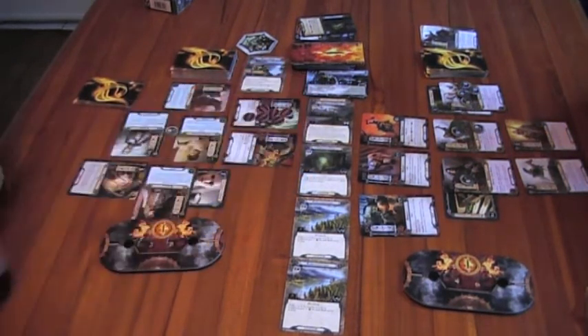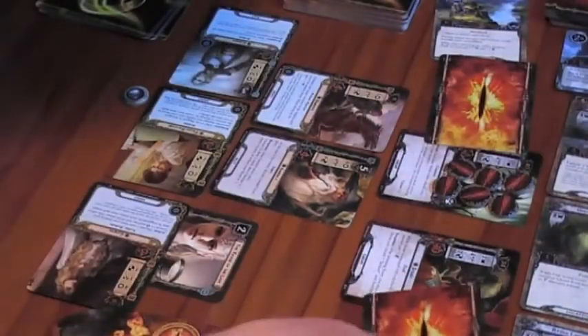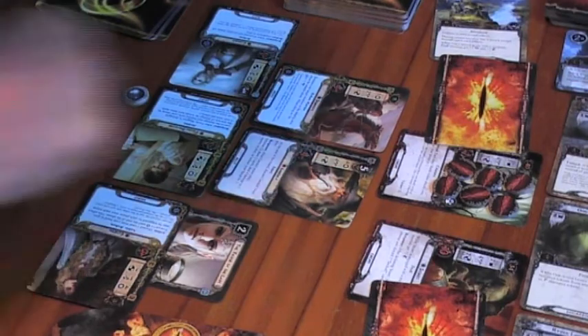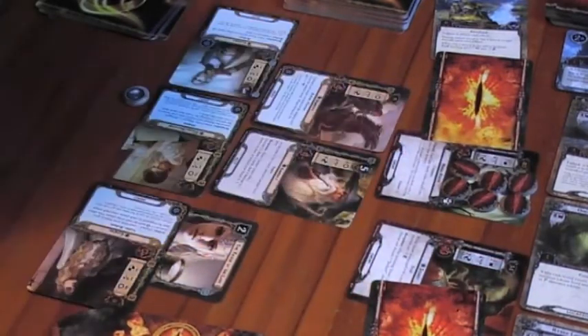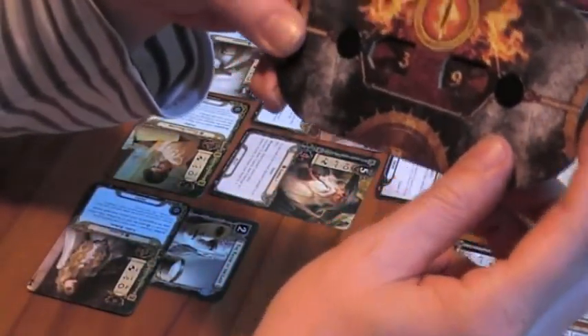Engagement checks are made — this one's going to engage me because I'm the first player and I'm at 38 threat while he has a threshold of 34. Deal shadow cards to each enemy, starting with the highest threat. I'll resolve the Marsh Adder attack first. Each time Marsh Adder attacks, raise your threat by one — so I go to 39.